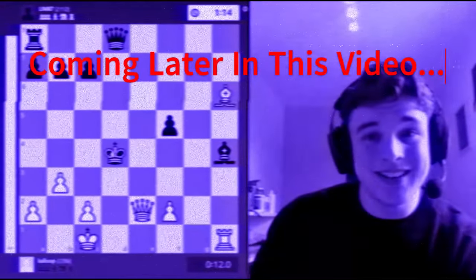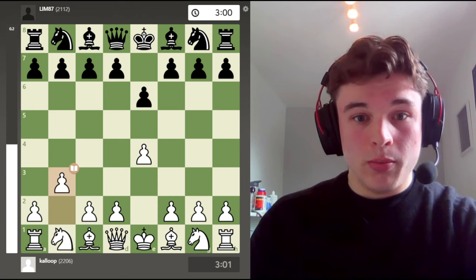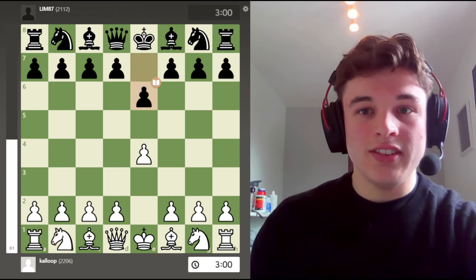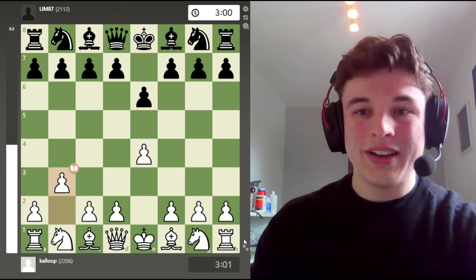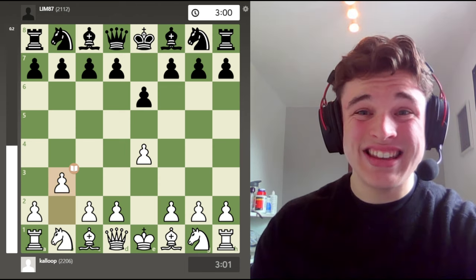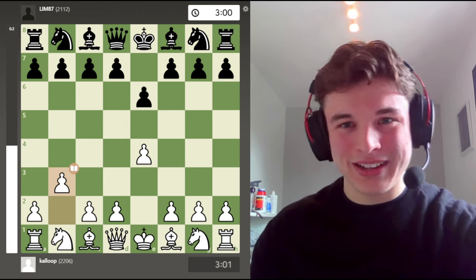That is not a sustainable position. He's going to get checkmated. This position that you see on the board right now, after e4, e6 — the French defense — and b3, the Horwitz attack, the Paparticulat Gambit. Stupid name, but that's what it is.